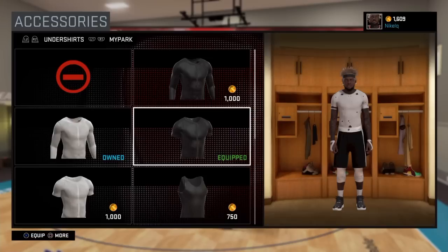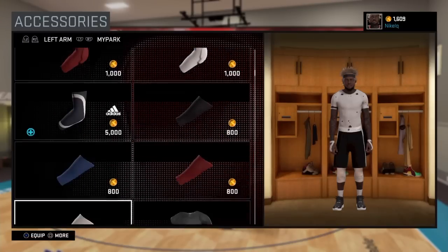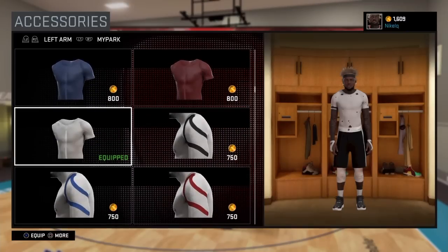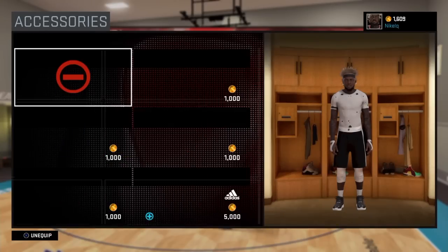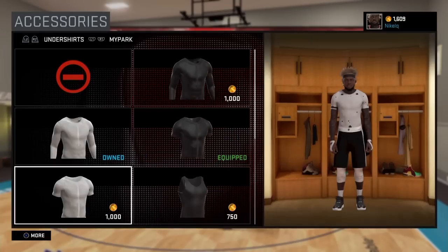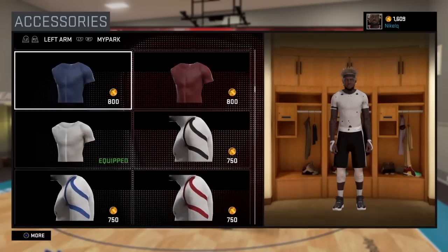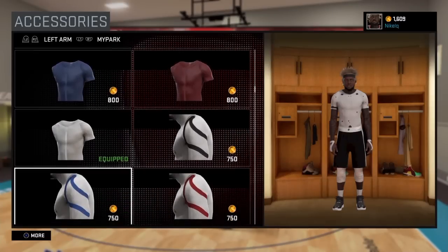My undershirt is black. Then I got the white — I got these things. You need to equip them on both sides if you want the effect I got. So I got it in white, both sides on arms. It don't look live right here, but once you back out of this — so this black shirt, you can use a white one too, and then any color on this. But I just like this one.